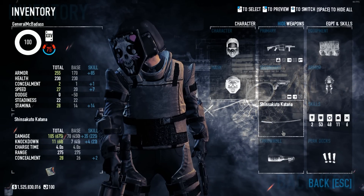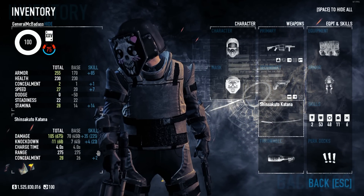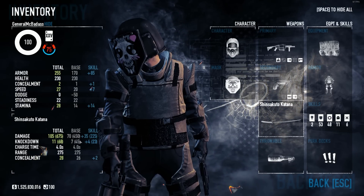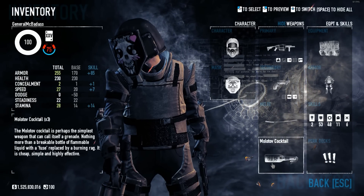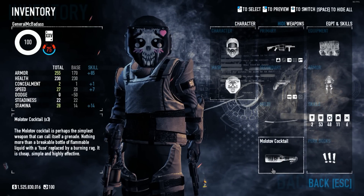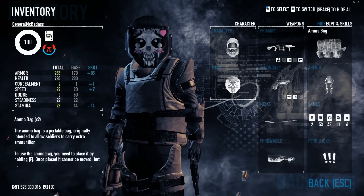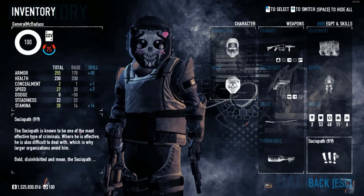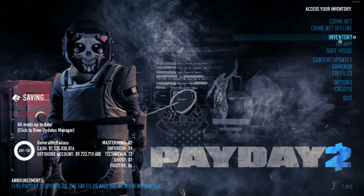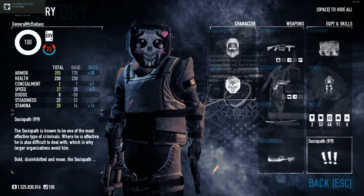For my melee, definitely the Shinsekuto Katana. It is a very good melee for killing anything — especially with my skill boosting its damage, you're going to be killing a lot of stuff with 105 damage, and it's a fairly fast melee too. For your throwable you can bring any throwable you want — I prefer the Molotov because, just like the Piglet, it is a nice area of denial tool, but much more effective. For your armor, of course, ICTV with an ammo bag. I do like this new inventory screen — having everything in one place is a nice change to the game.